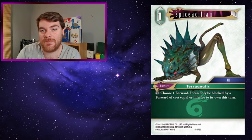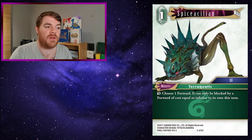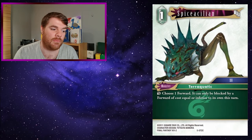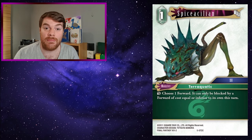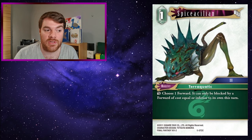This week we're looking at Electric Jellyfish, Librarian, Varina, Tonberry, and Spicier Cillian. First up, Spicier Cillian - he is a one CP win monster. Dull: choose one. For it, it can only be blocked by a forward of cost equal or inferior to its own this turn, similar to the Shem Hazai summon. But it's a one CP mod so you can play it onto the field and keep reusing it.